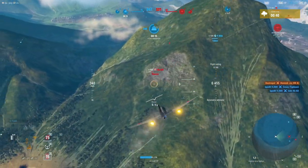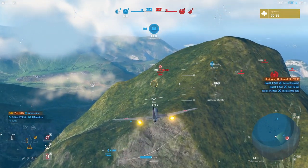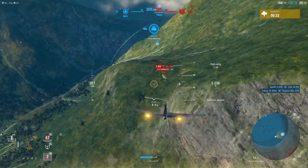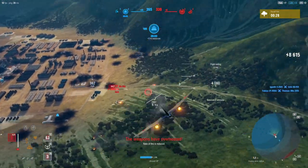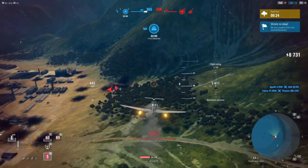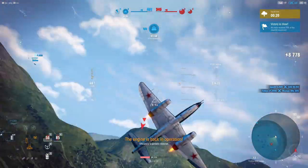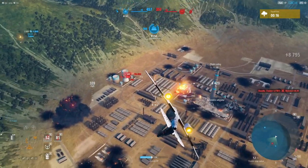The enemy having the airfield makes things a little more difficult because now their aircraft are immediately spawning essentially in range of the mine. We're able to start a fire which is going to help get some extra damage. You can see the mine just ticked over, getting us closer to capture.